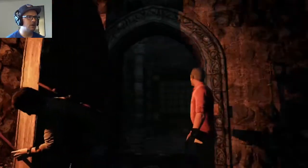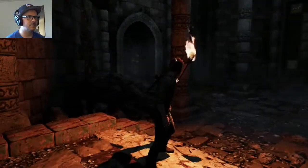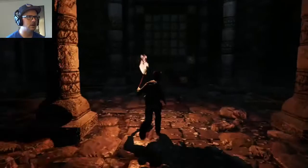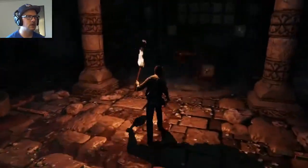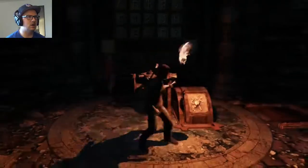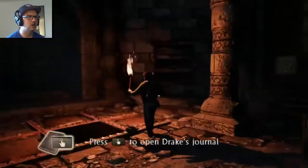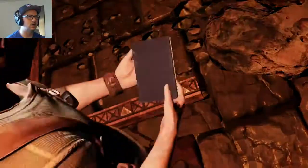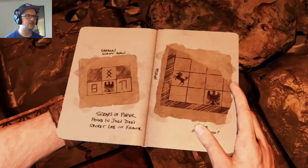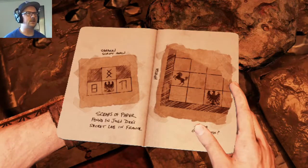Oh look, another puzzle! Looks like the family crypt. Yeah, well we must be down here. If you knew anything about the Atlantis of the Sands, he took it with him to the grave. So let's find the grave. Let's have a look-see. Looks like he was trying to solve this but never quite finished — scraps of paper found in John D's secret lab.